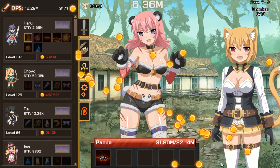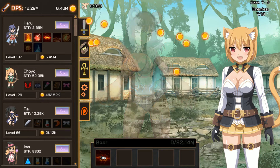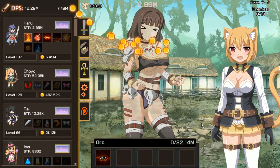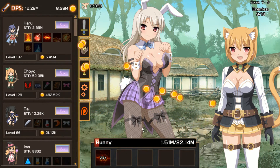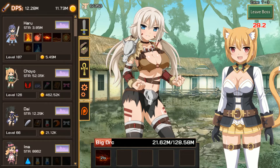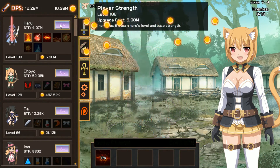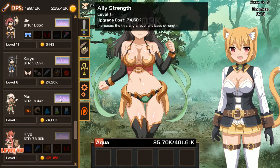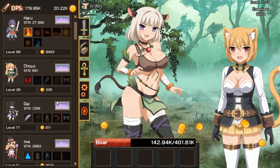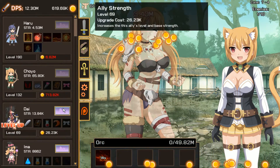I guess I should try to talk about the gameplay a little more. It is just essentially buy more crap to buy more crap, but there is a little bit of strategy to it. I found the best way to progress is to level up the main character and then to buy new characters as much as possible. It kind of turned into a tedious game of waiting at the bottom of the list until you could buy the thing at the bottom and then just move your way up, but I found it was the most effective way to get to the higher levels.